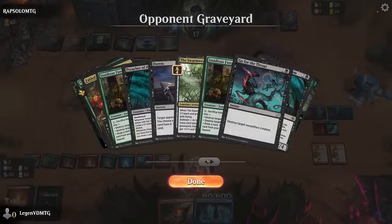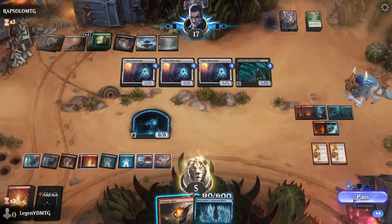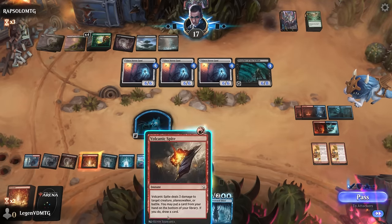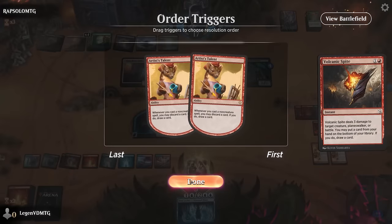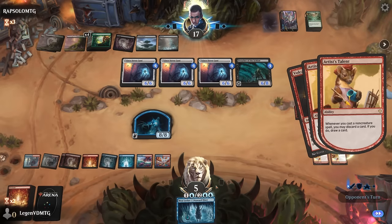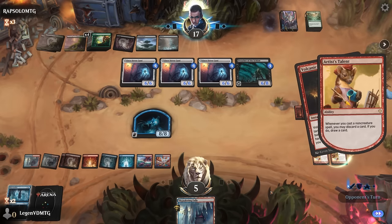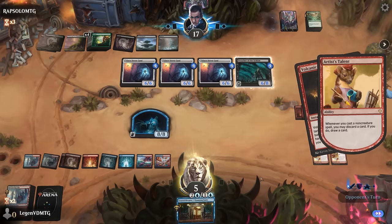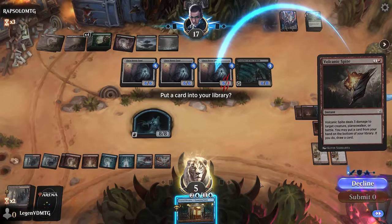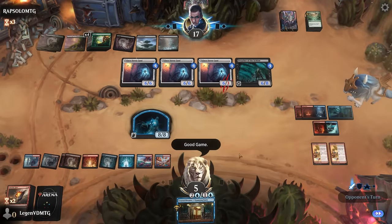Our opponent drew all four copies eventually. One of the hidden creatures is a Preacher. We did end up finding our win condition here, but that's not going to be enough. GGs — close one.